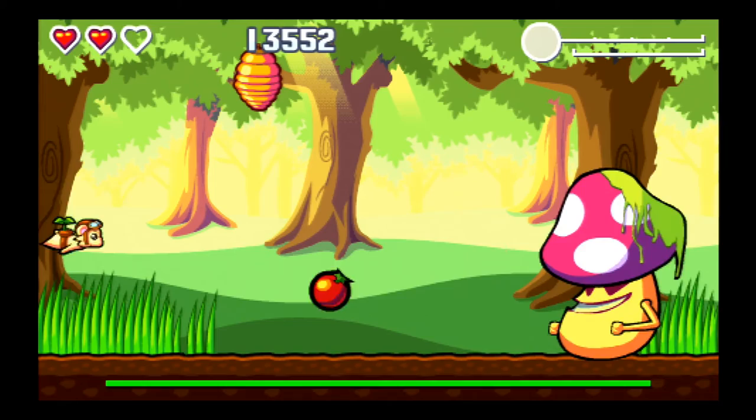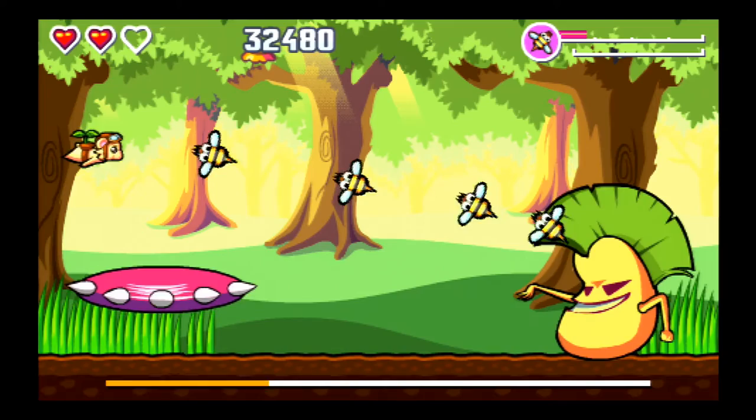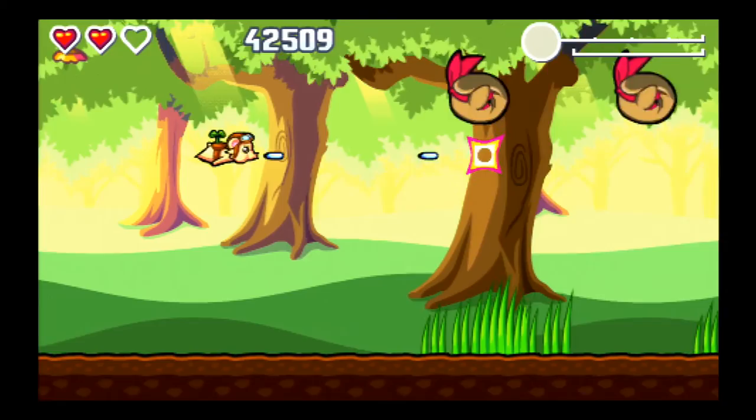It's time for a mini-boss, and this mushroom looks really tough, but he's really not all that. It helps that we have these bees, which are basically just a homing attack. His only attack is that he throws his mushroom cap at us and fires a few red shots. Both are very easy to dodge.